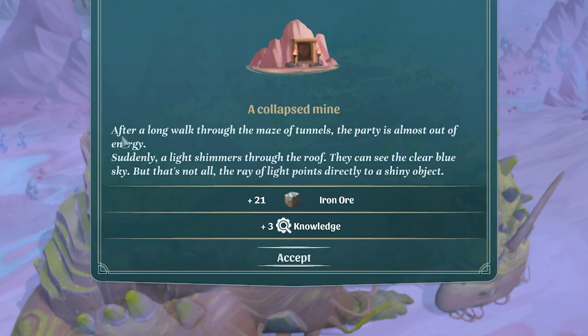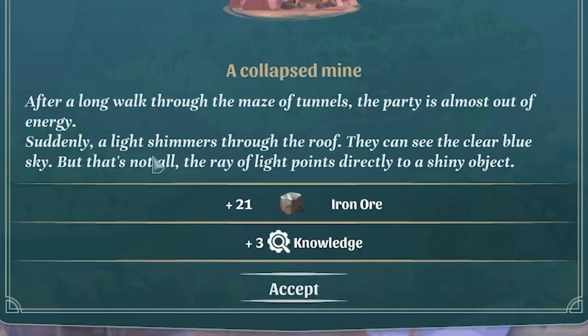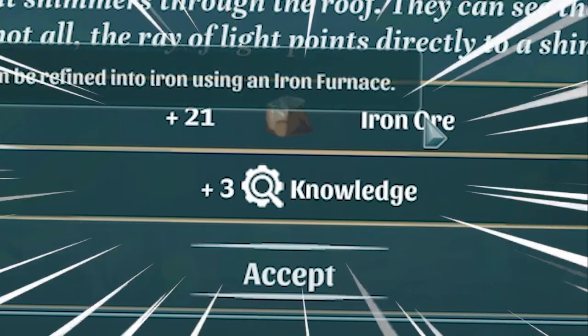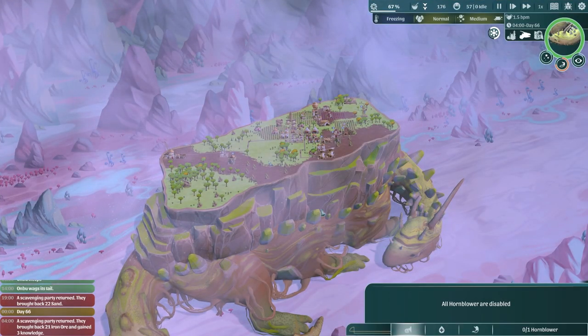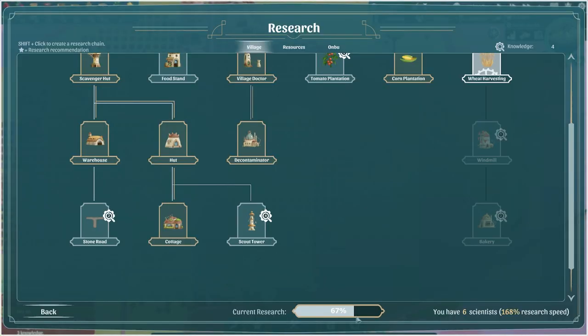I played it safe again, but this time we were massively rewarded. There was a maze of tunnels - they were nearly out of energy, but suddenly a light shimmered through the roof and they could see the clear blue sky. A ray of light pointed directly towards a shiny object. We got 21 iron ore and three knowledge - three knowledge is incredible.